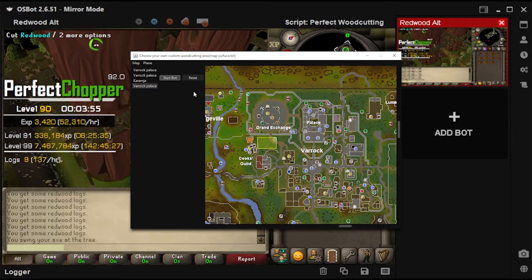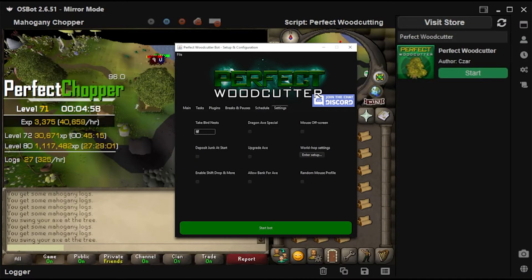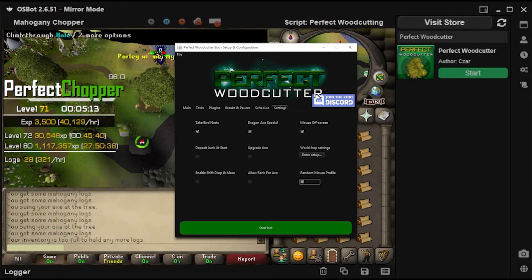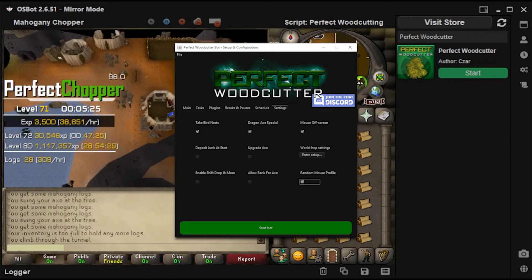We pay attention to detail. Fossil Island tree patches including the shortcut too. You have special settings such as collecting bird nests, random mouse profiles, mouse off-screen like a human watching movies, and many more.